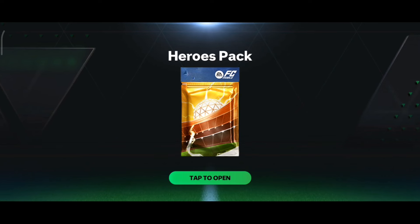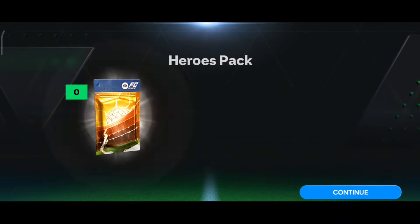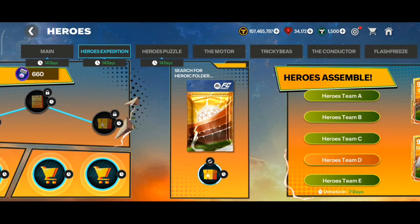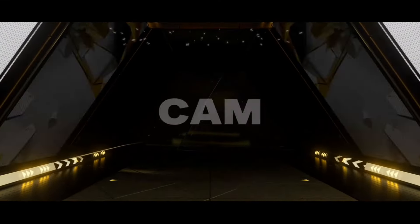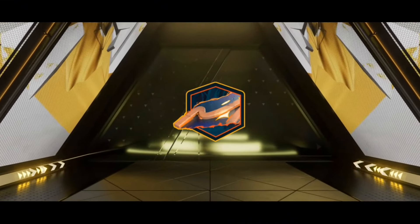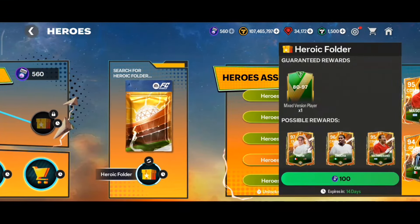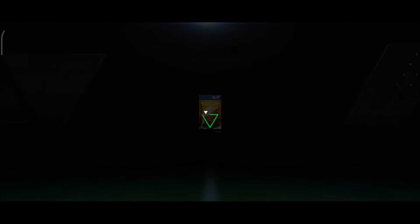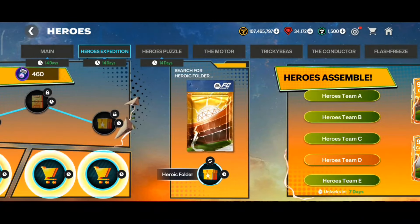Only seven packs left, let's see how many walkouts I can get. No walkout again, 82 OVR strike card. Six packs to go. Next pack walkout - icon! Germany... no way, it's Rekent - 85 OVR Rekent, I thought it was a good icon but it's a hero. Five packs to go.